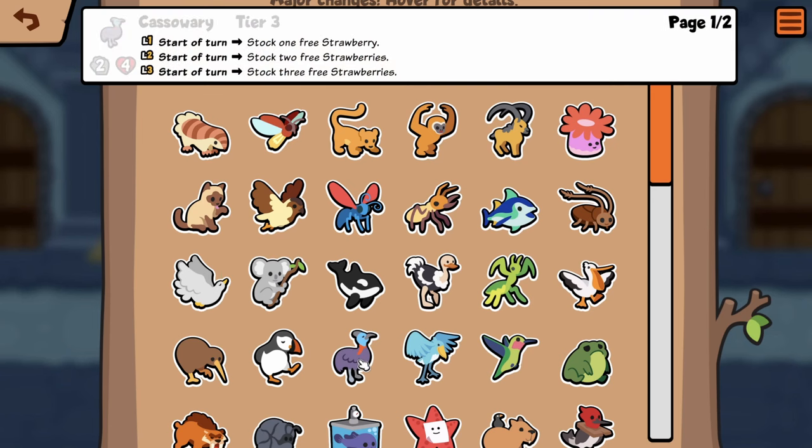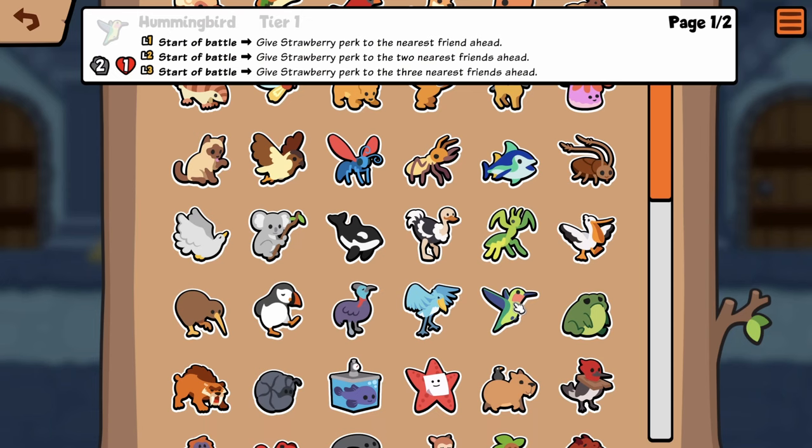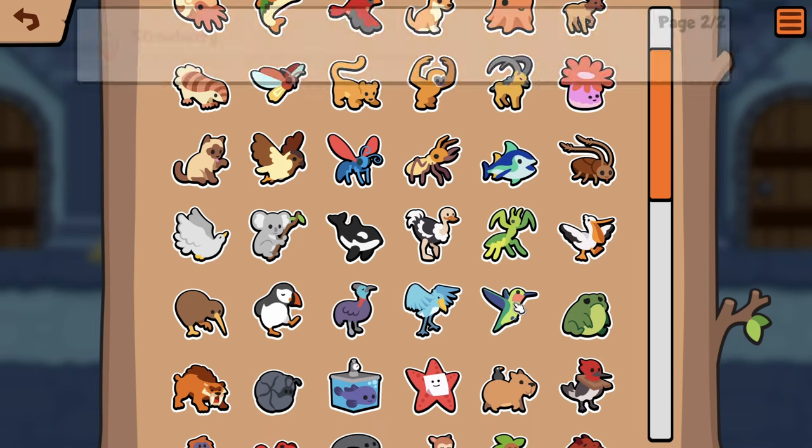Shoe Bill — replace the nearest strawberry head. They reverted it again. I think this is the cooler ability overall — still insanely strong. Maybe it shouldn't be 4/4, maybe it should be 3/4 or something. Hummingbird — give strawberry to the nearest friend ahead.